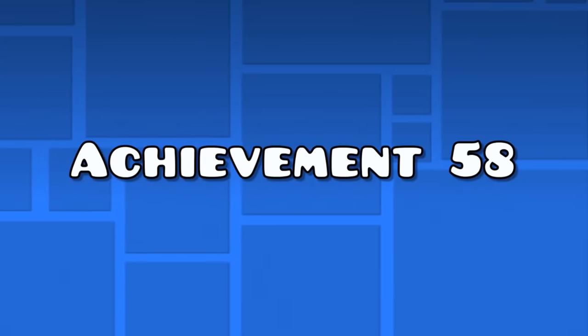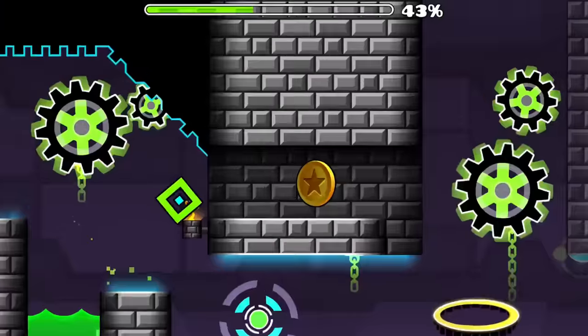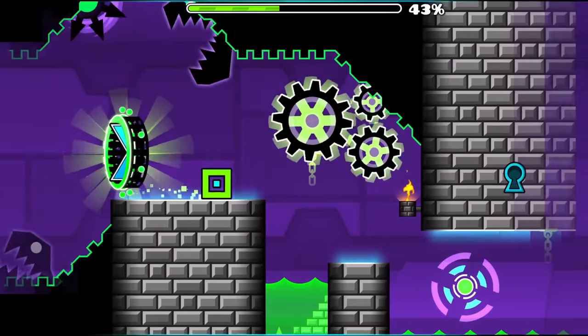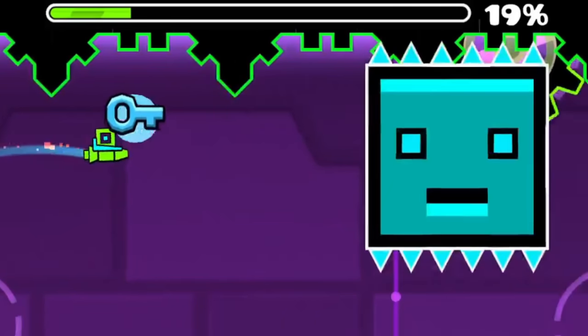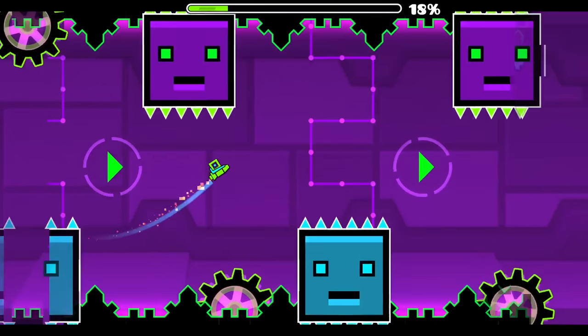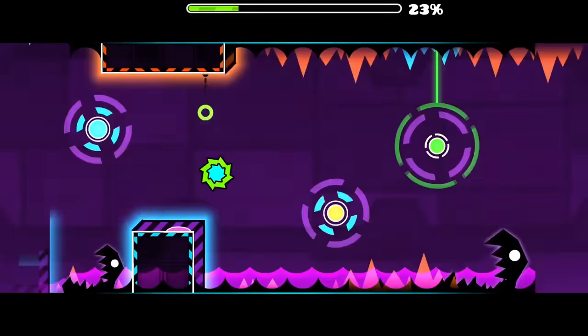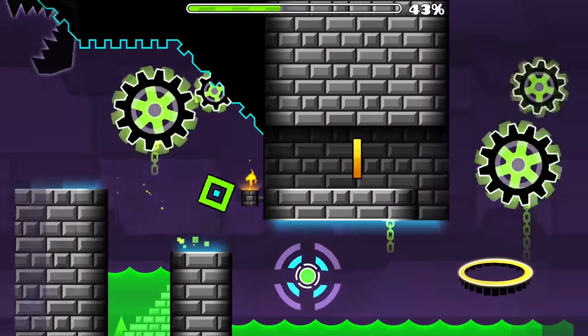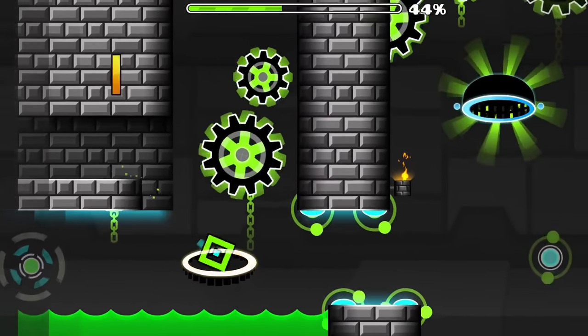Achievement 58 — the Deadlocked coins. The first Deadlocked coin is at 38%, but when playing normally you can't see it because of a key you have to hit before a secret passageway opens. For this key at 19%, you have to fly a little higher than usual, so do an extra long tap instead of a short one. Now continue the level normally and jump into the corridor that opens. Don't do anything to enter the portal.